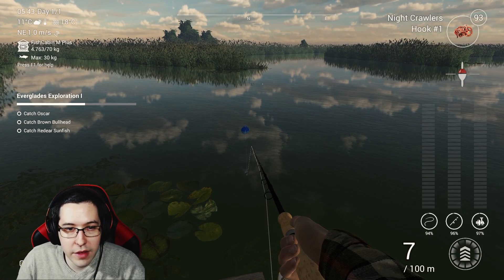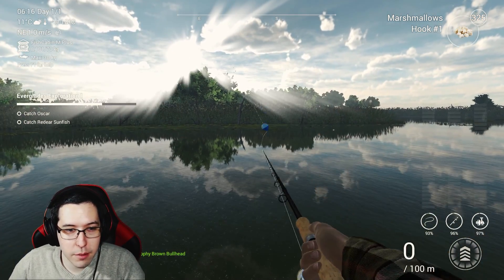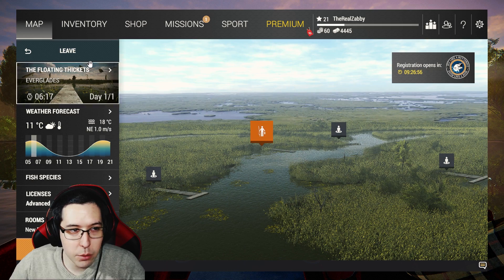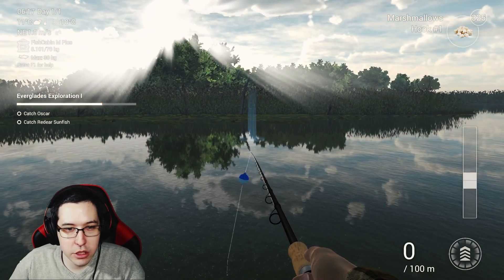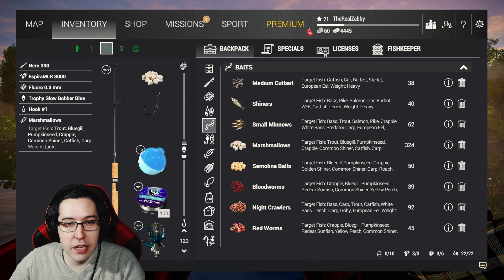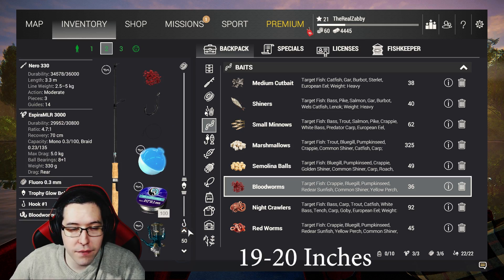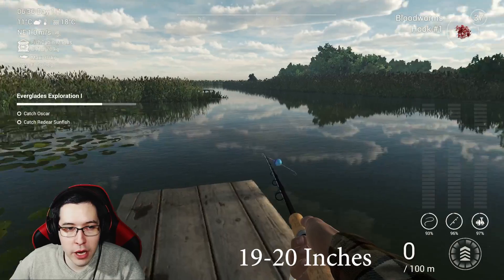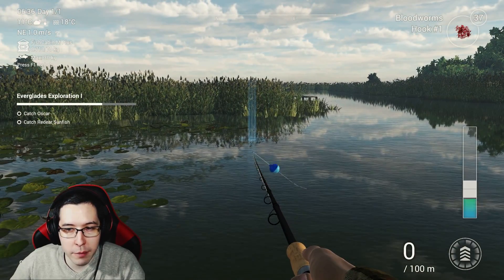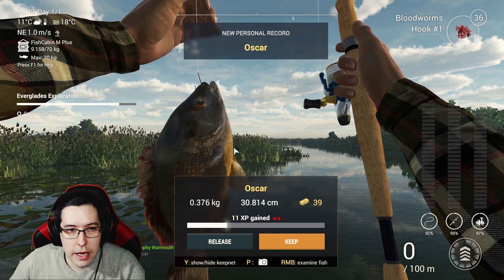I swapped spots and grabbed the brown bullhead over at the floating thickets — same 120 centimeters depth, just cast right in front of you using a number 1 hook with marshmallows. For the oscar, put on some bloodworms with a number 1 hook, drop your leader length to 50 centimeters, go to the left of where the bullhead was, and cast in that general area.